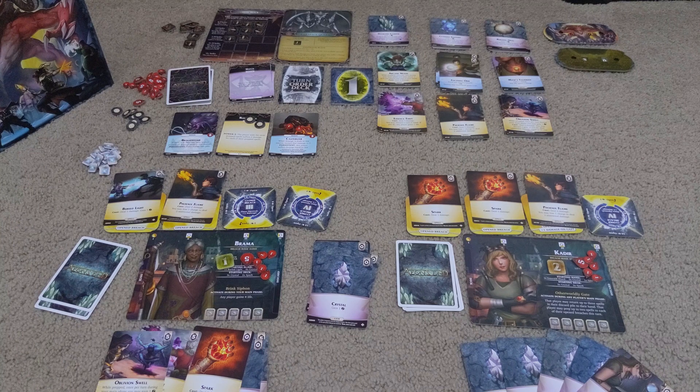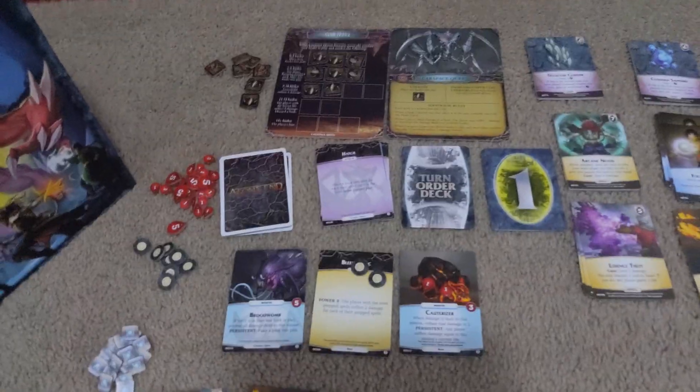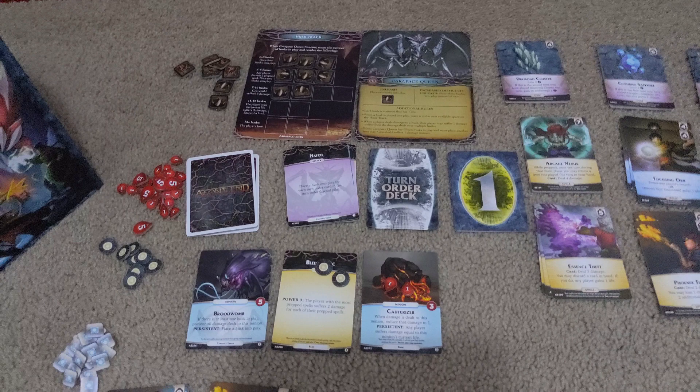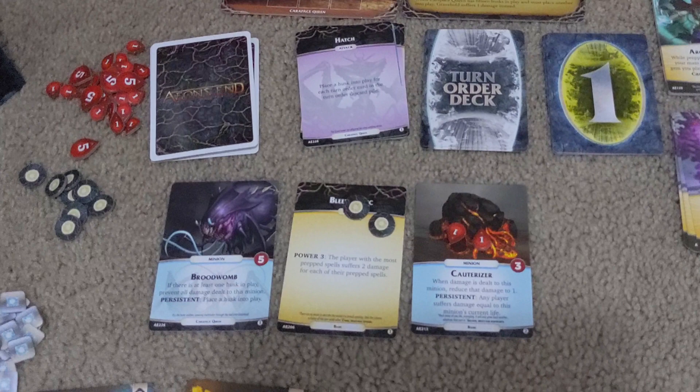And then the Nemesis gets to strike. Up here you can see the Nemesis — they currently have eight Husks in play, and they'll usually get them through cards that come out of their deck, which is right in the middle of the shot. You need to hold them off as much as possible. There are multiple different kinds of cards: the purple ones just engage immediately and they will just hurt. The yellow ones count down to something, and this can be something incredibly painful — like Gravehold takes half its life in damage, but you can stop some of it by throwing cards away.